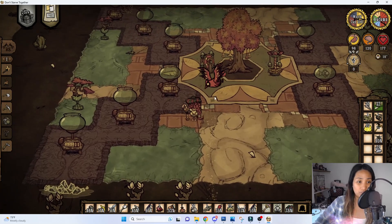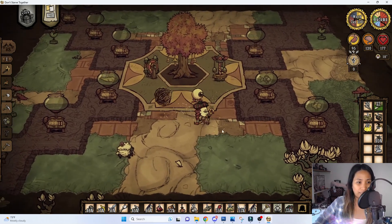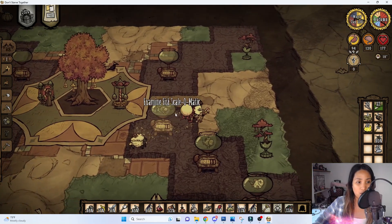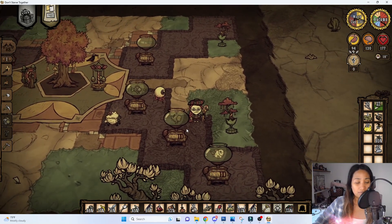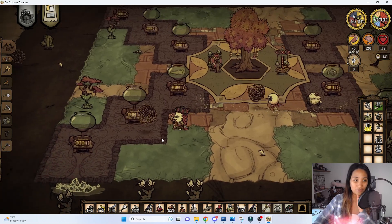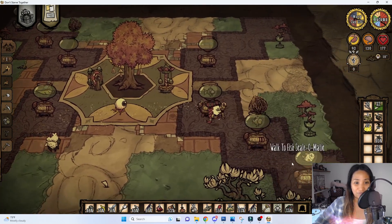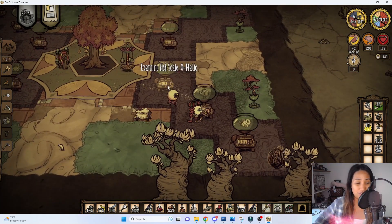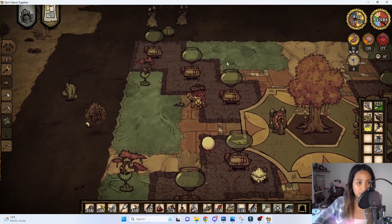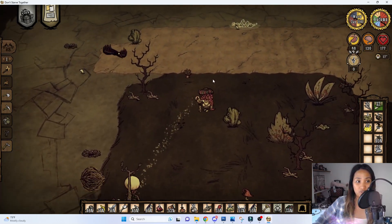Here is our aquarium area where we collect all the fish we've caught. This is one of our latest projects — displaying all the different species of fish. It's a bit challenging because we have to sail in the ocean to catch them; so far we've caught four different species and we're planning to fill all the aquarium slots.